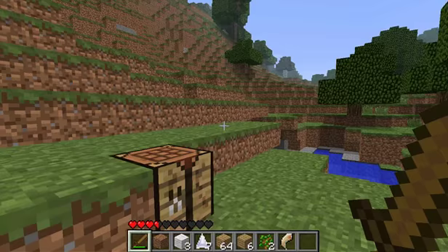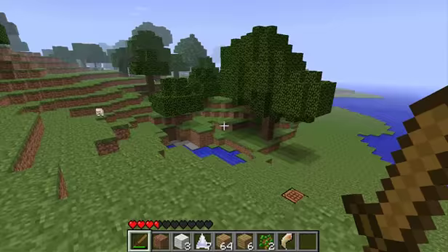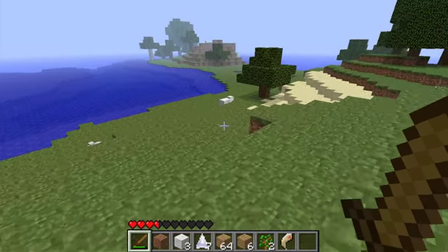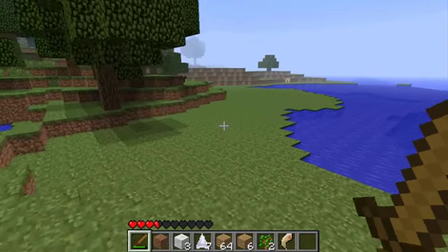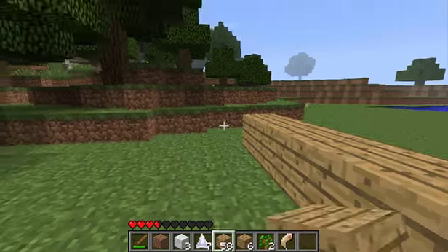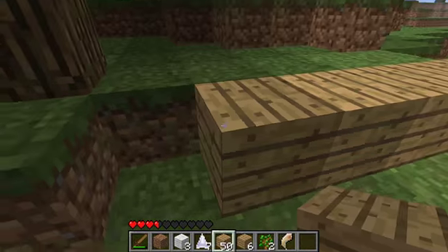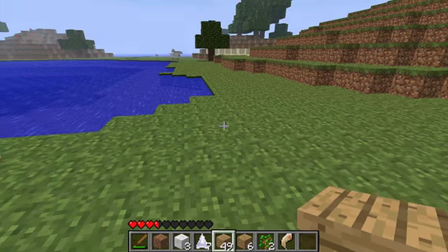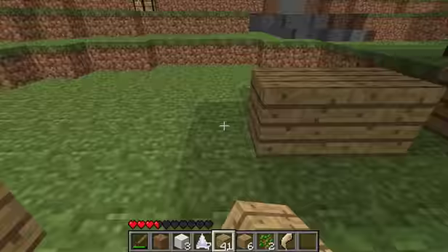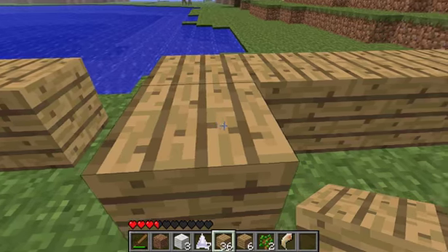We gotta figure out where we want to make this house so we're somewhere safe. I'm thinking maybe on the beach - there's a rabbit! I'm thinking right here because it's nice and flat. We still need to grab coal too. I'm just trying to get this done fast so we can survive the night. I'm hoping this is close to my spawn. Oh god, there's another big cat over there. I think the big cats were added in the newest update of Mo Creatures because I remember watching a video on it.